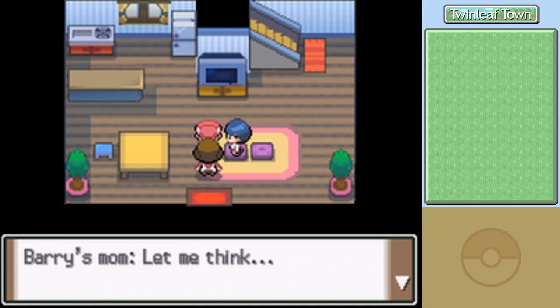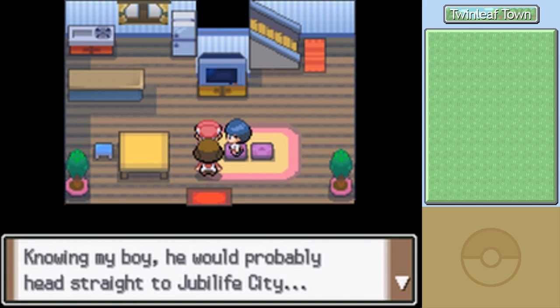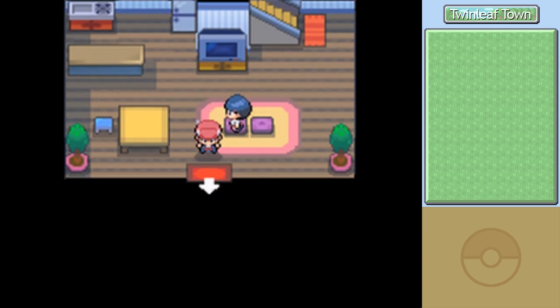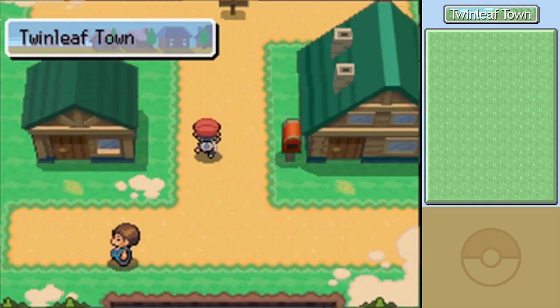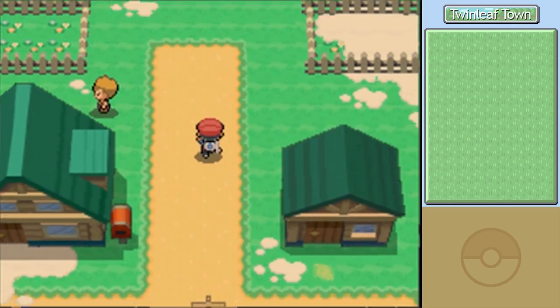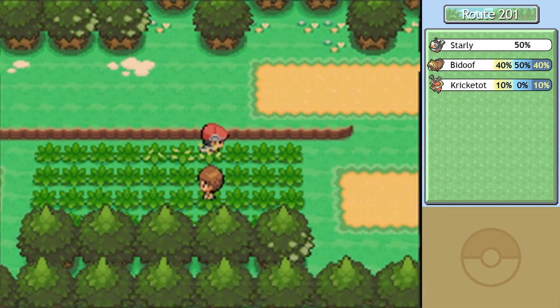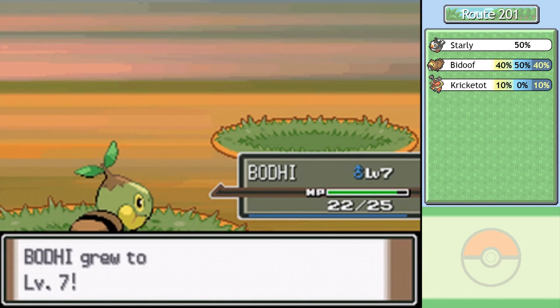Barry's mom says knowing her boy, he'd head straight to Jubilife City — so we know where to go next. On the way back, Bodhi got to level 7, which means... nothing, apparently. Here we are back in Sangem Town.